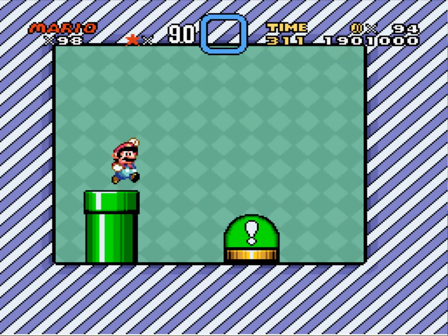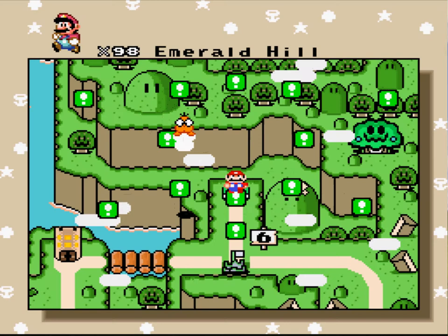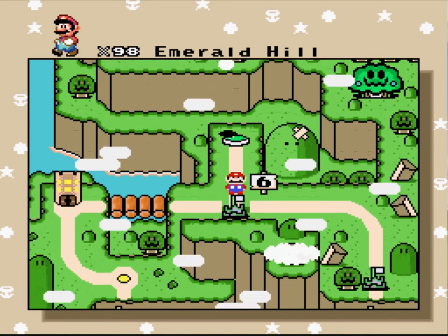Down here is another pipe and we're going to go through here. And there's the switch — we tracked it down and pressed it. The last one — that is the green one. Now we can advance. Now we can go way back to that one place towards the beginning, I think in world one, and head on to Bowser. That's probably where we'll be heading next time. This is Ultra Lavos playing Mario's Amazing Adventure.